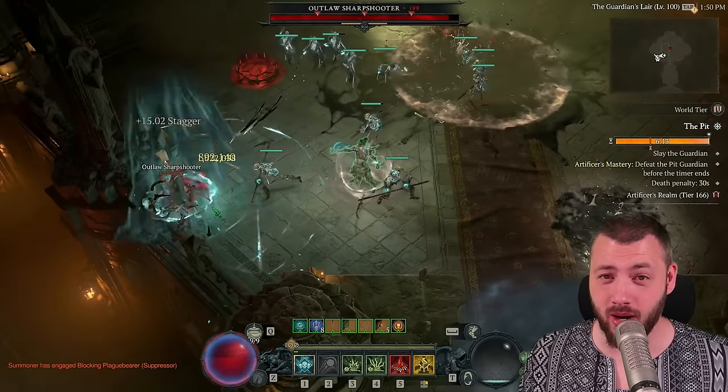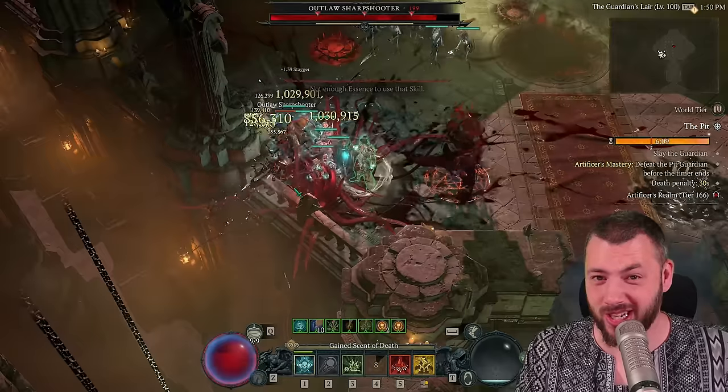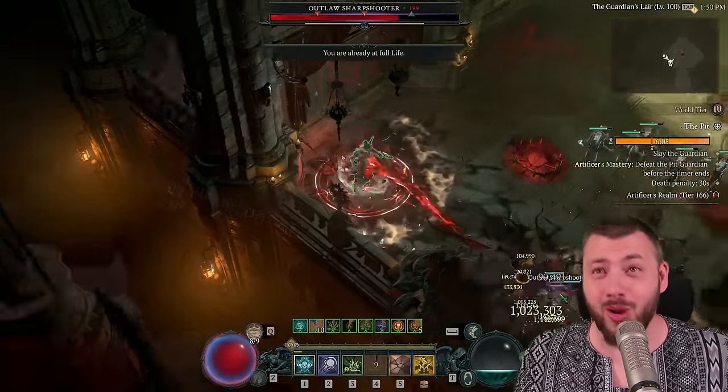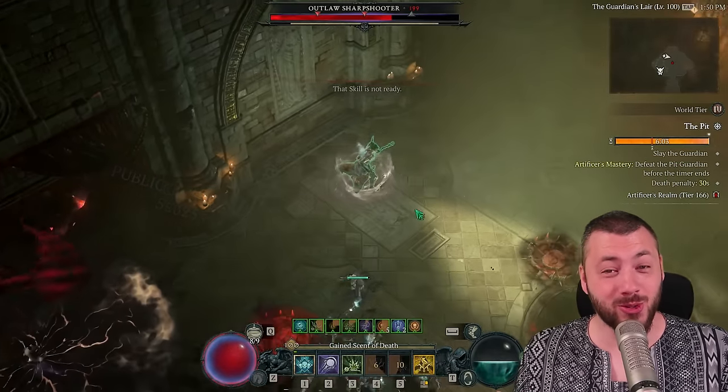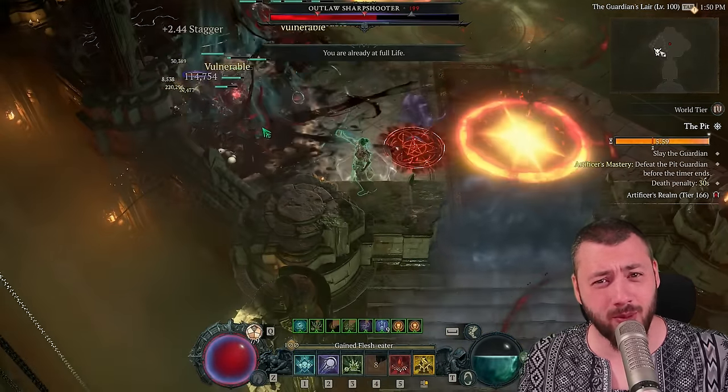This works perfectly in boss fights, because whenever the boss mechanics are coming to kill you, you just Blood Mist, then reduce your cooldown again, Blood Mist. And while your minions are doing millions and millions of damage, simple perfection.